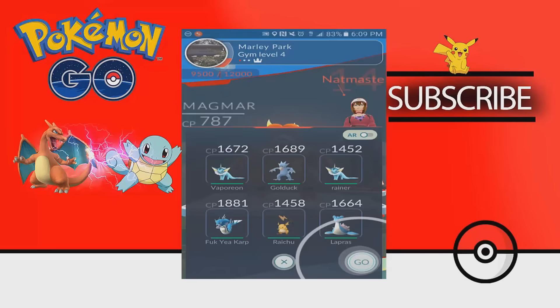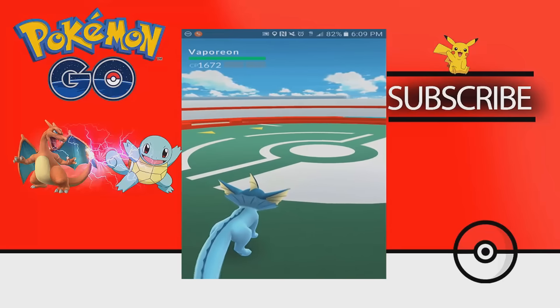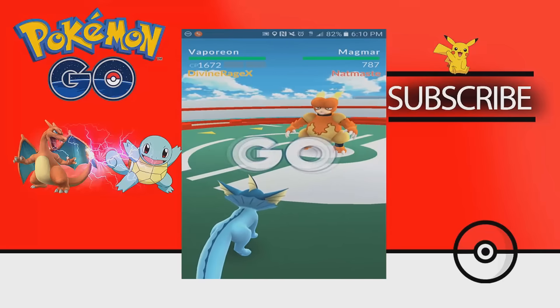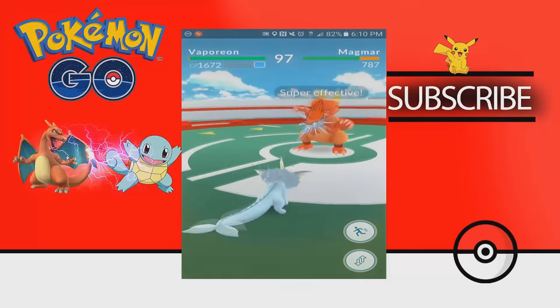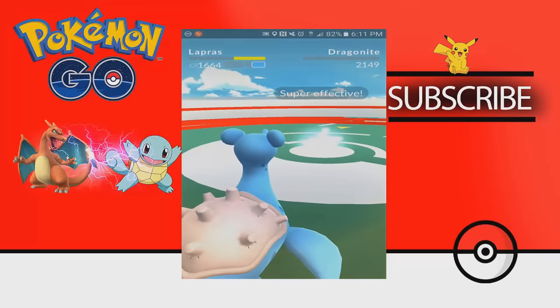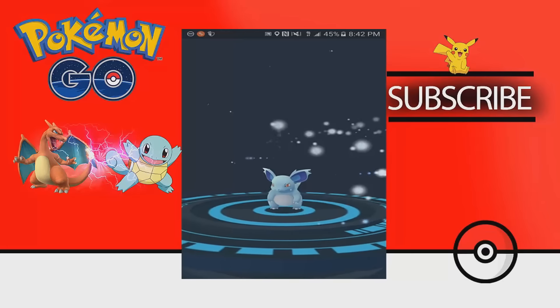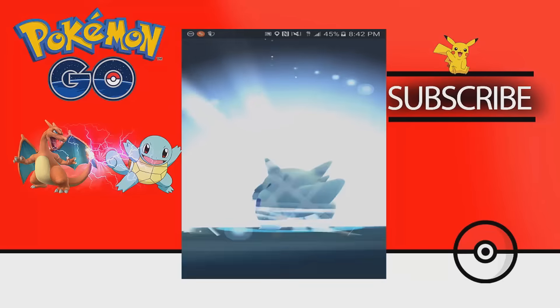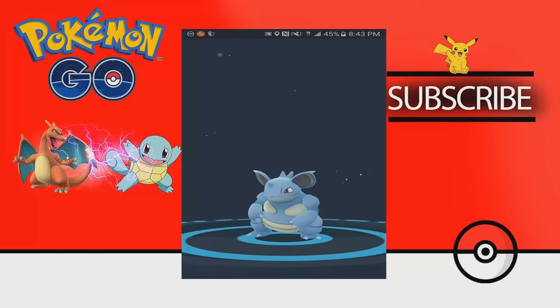Lastly, I want to quickly mention the behind-the-scenes update. Pokemon Go has decided to adjust the battle damages, which basically means Vaporeon has been nerfed. Although I've used Vaporeon in gym battles, I really can't tell the difference. They also refined the gym animations — after winning a gym battle, you are now dazzled with lights and flashes. They also improved memory issues, fixed bugs with encounters with wild Pokemon, and fixed some map features.